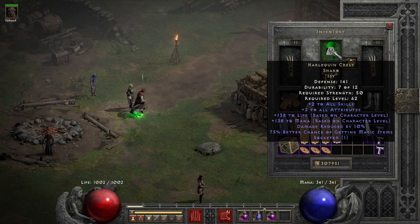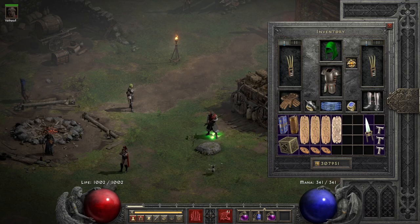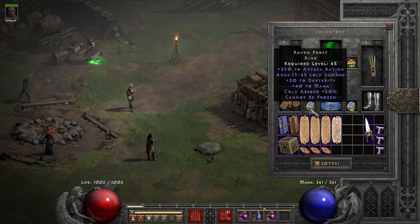For the helmet I went with the Shako because it has all the stats we need — plus skills, life, mana, and magic find. You could socket it with a perfect topaz for 1% less magic find, or a Cham rune to get Cannot Be Frozen. In this setup we get Cannot Be Frozen from Ravenfrost, which also gives dexterity and attack rating — a very nice bonus.